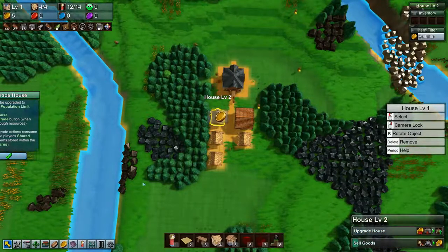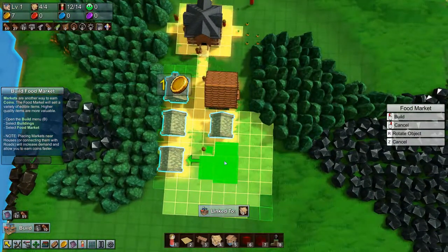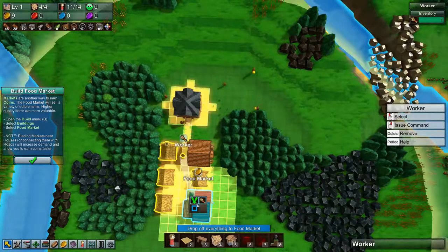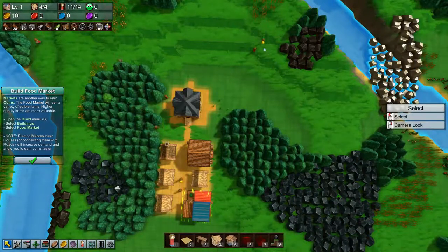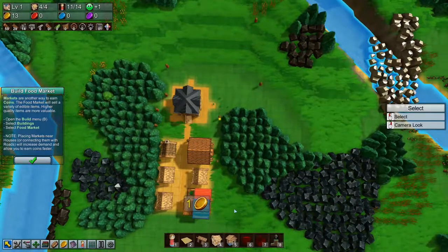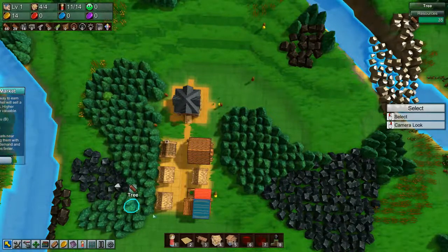Let's upgrade the house now that we can — and it's done. Now we can do markets. Let's build a food market right there. Build the road down there, and then we'll tell you guys to deliver to the market instead. Okay, that's done. Are you delivering to the market? Yes you are. I think all of them are delivering to the market now. Food market done.